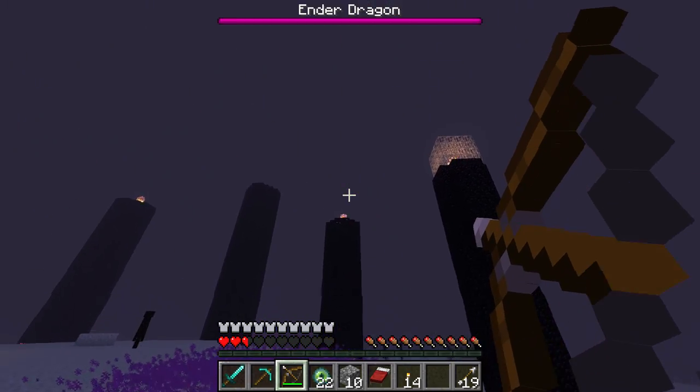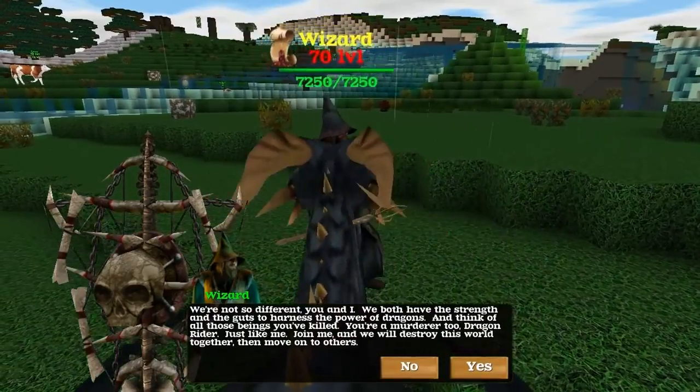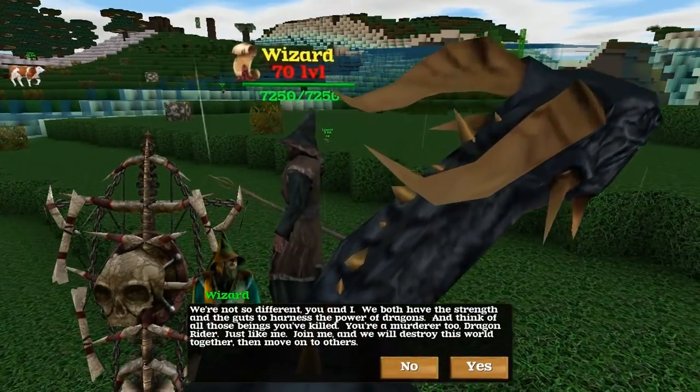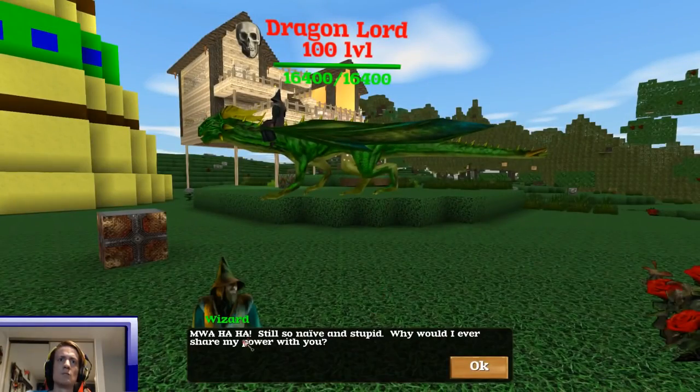Simply walk up to him and he will ask you if you want to join him. If you pick no, the fight will begin immediately. Or if you say yes, he will throw an unexpected gotcha in your face and fight you anyway.